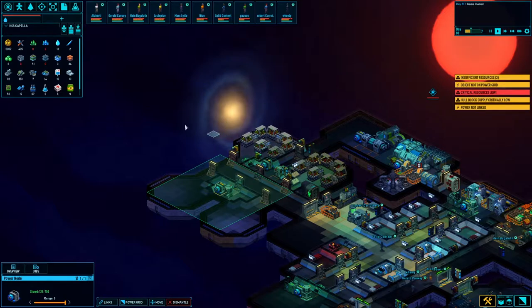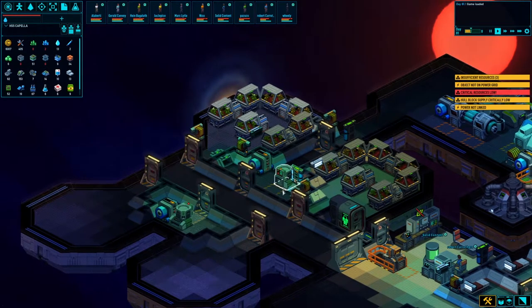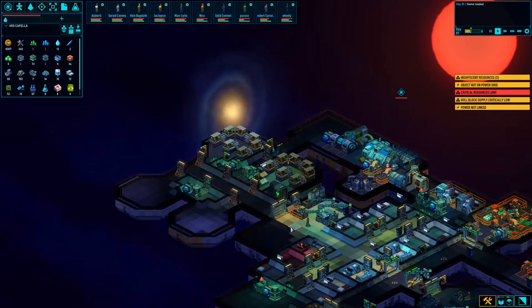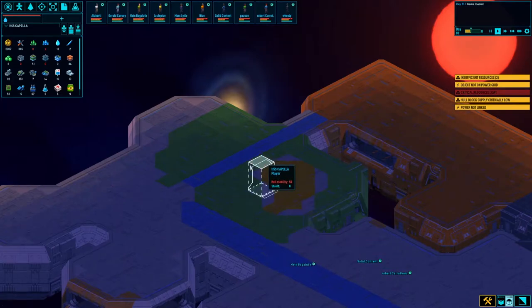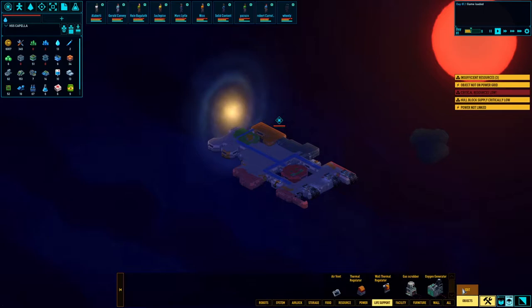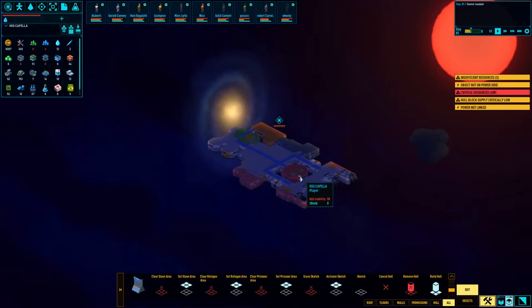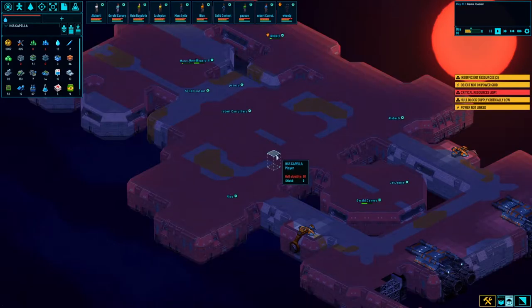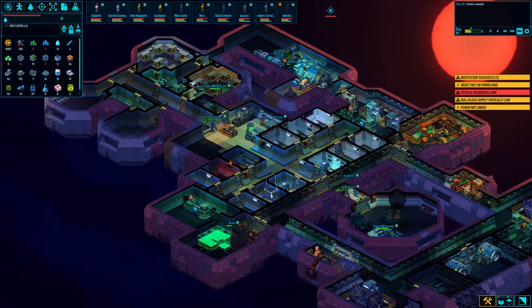We'll get these guys up and running and working perfectly. I think it's provided me a good enough amount of food — eventually it'll get there. I like this design, I think it's kind of cool. My color scheme is terrible — I'm just gonna go ahead and randomize that because it looks gross. Done, I like it.